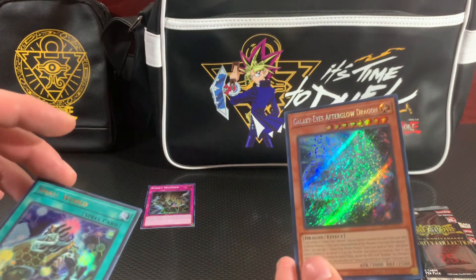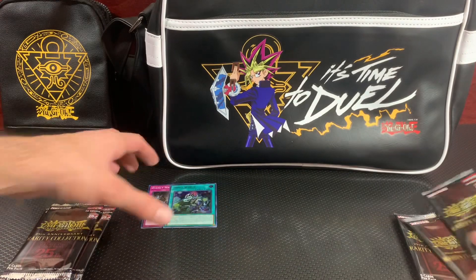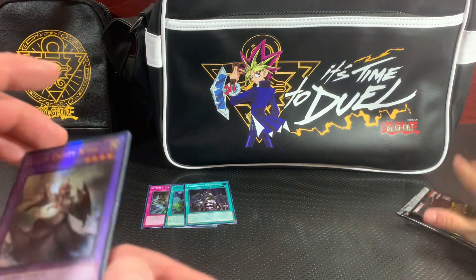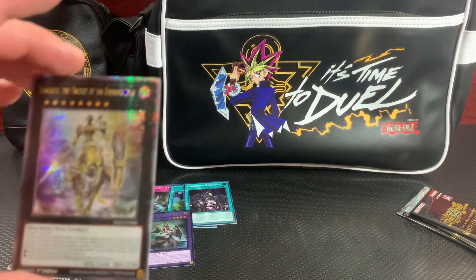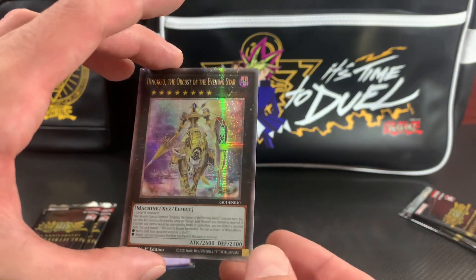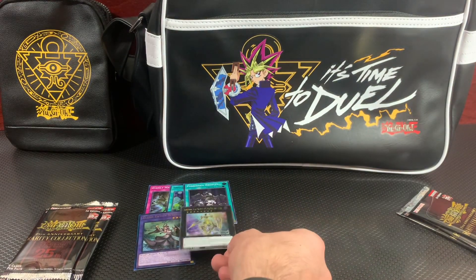You did get the Afterglow secret. We got the Small World, Evenly Matched, a Forbidden Droplet, the Ultimate Rare Elder Entity Ntss, and Dingirisu 25th Anniversary Quarter Century Rare. Too nice.